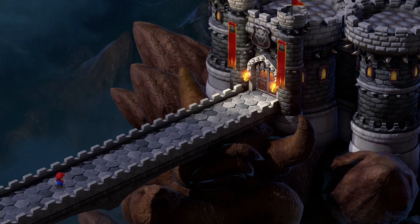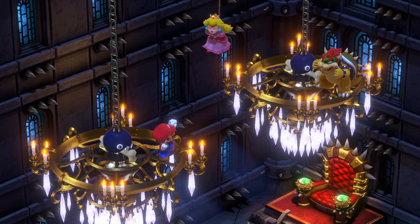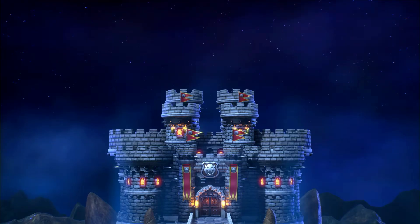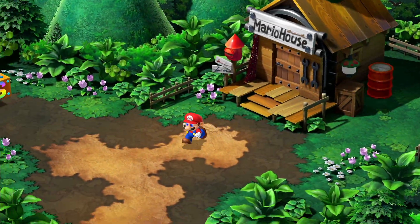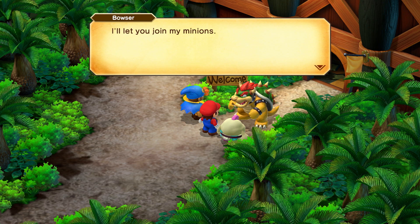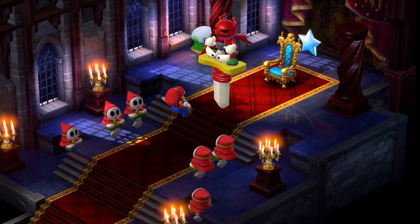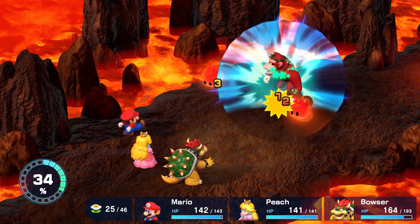On a seemingly normal day, Mario went to Bowser's Keep to rescue Peach. But just as he was about to save her, a giant sword fell from the sky and pierced through the castle. Now it's up to Mario and his allies, including Bowser, to save the Keep and save the world. A quirky and unusual adventure is about to begin.